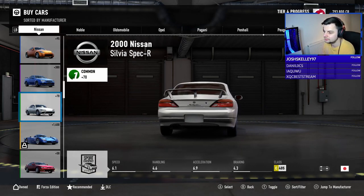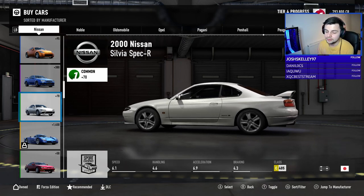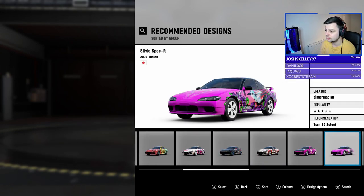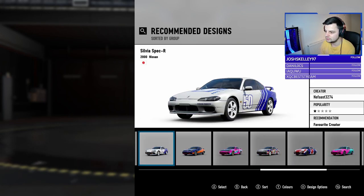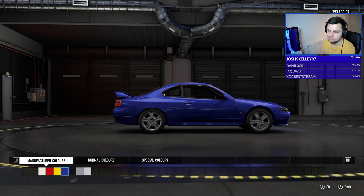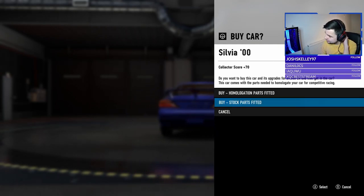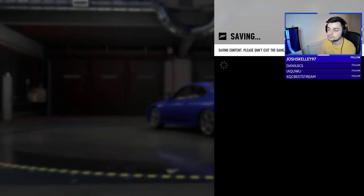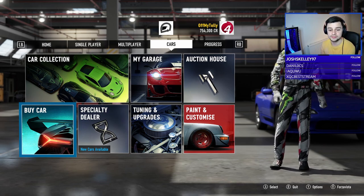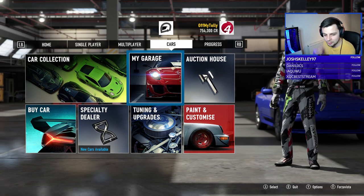Look at this 2000 S15 — it's C class and that's like bottom of C class, right? I feel like that would be a sick B class car. All right, let's buy it anyway. Let's get a nice paint on it — I'm tempted by just a plain color to be fair. The blue's quite nice, let's go with the blue. Buy that. Oh — what does this mean, 'buy stock parts fitted'? If anyone watching is face-palming right now, please explain — I'm so used to old Forza and I'm so confused.